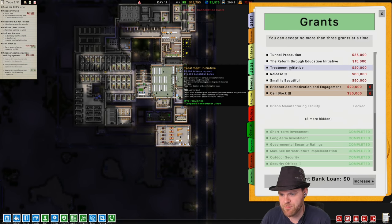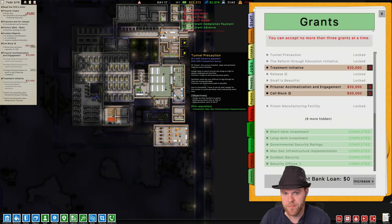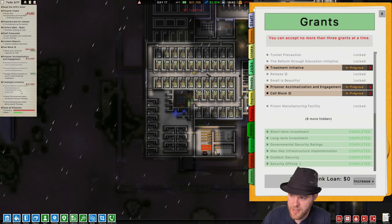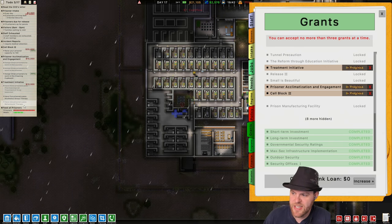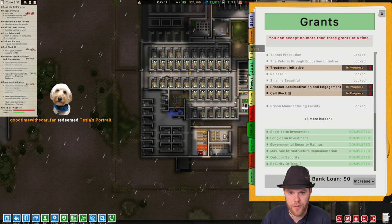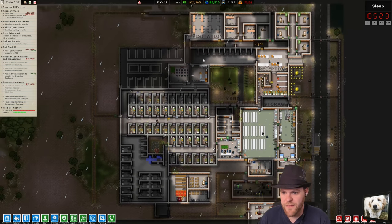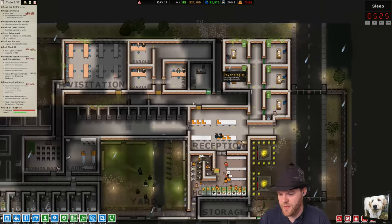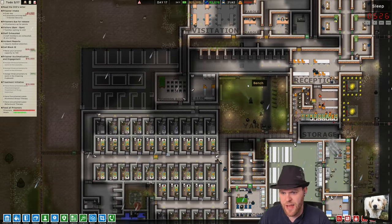Let's do the Treatment Initiative instead. We actually already got the drug addiction achievement for this one, so now we just need one prisoner to pass behavioral therapy and five prisoners to pass alcoholics group therapy.